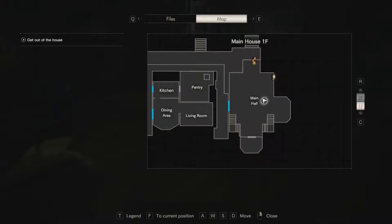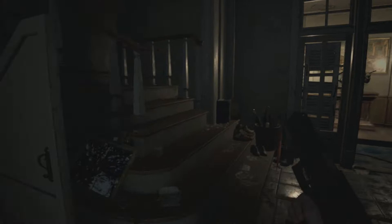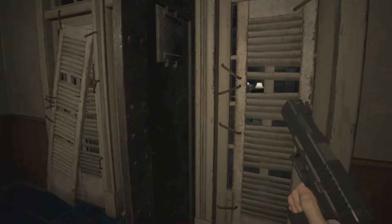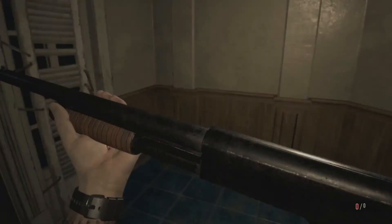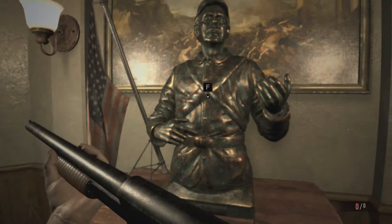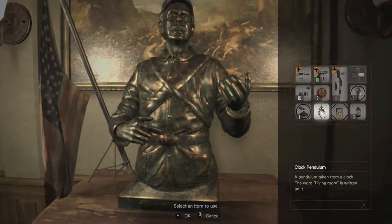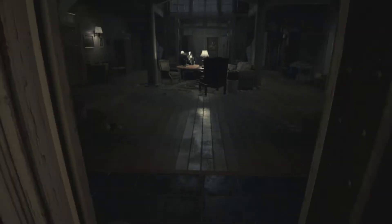Scorpion key. What about over here? I don't trust this door. I knew it — and this really is classic Resident Evil, except the ceiling doesn't come down on us and Barry isn't here to save us.